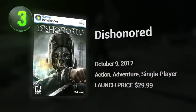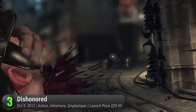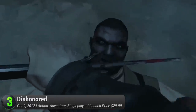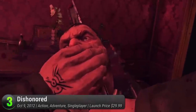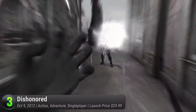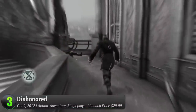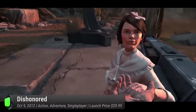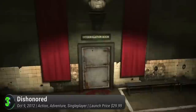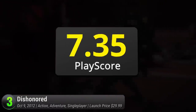Dishonored. When it comes to the ultimate stealth experience, it has to be Arkane Studios' first-person adventure. With its sequel having a lower PlayScore of 7.20, this original truly stands out in comparison. Return to the unlucky shoes of Corvo Attano as he vindicates himself from a false accusation. Experience stealth like never before — with the ability of teleportation, time manipulation, shape-shifting and more, control the environment as you see fit. Unlike most first-person shooters, this game is so open-ended you can approach it however you want. It receives a PlayScore of 9.15.